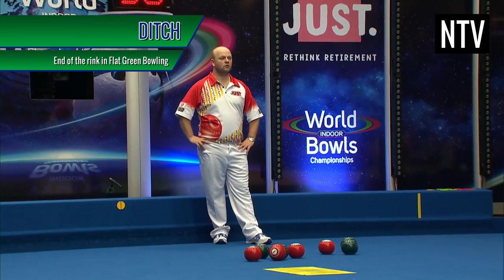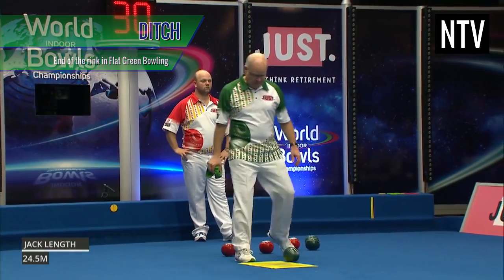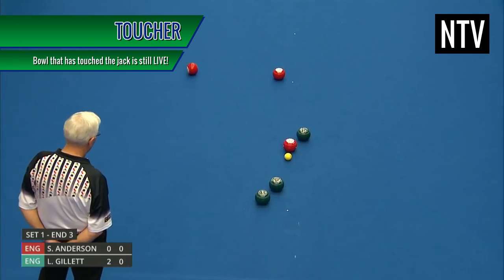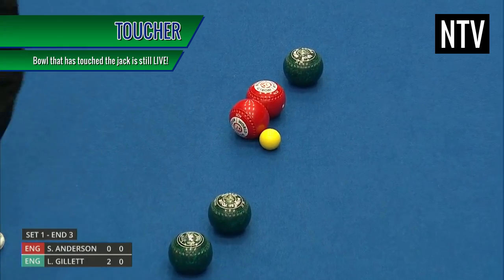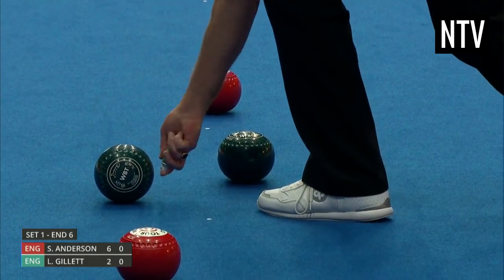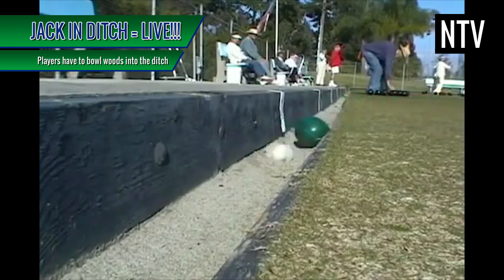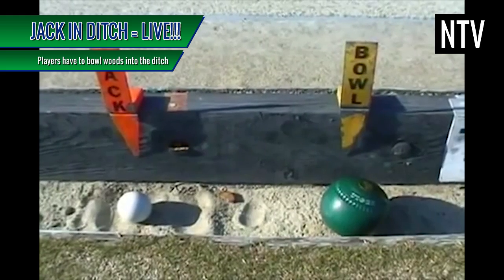In Flat Green Bowling, the end of the rink is known as a Ditch — a recessed area filled with sand. If a bowl does not touch the jack and lands in the ditch, the bowl is dead and is disqualified from play. If the bowl does touch the jack, this is known as a Toucher, and even if it lands in the ditch on this or any subsequent play, it's still live. This is why you'll see umpires spraying woods with chalk — this is to denote a Toucher. If the jack lands in the ditch, it's still live, and players will have a difficult time trying to get their woods to touch the jack whilst it's in the ditch.